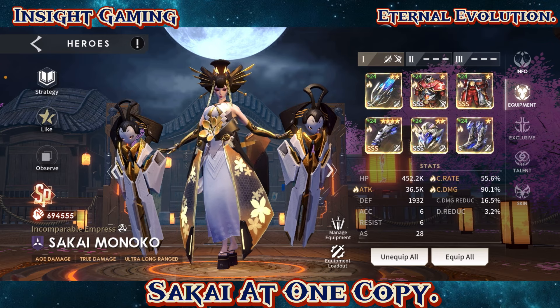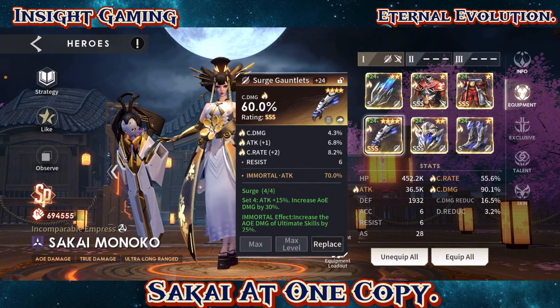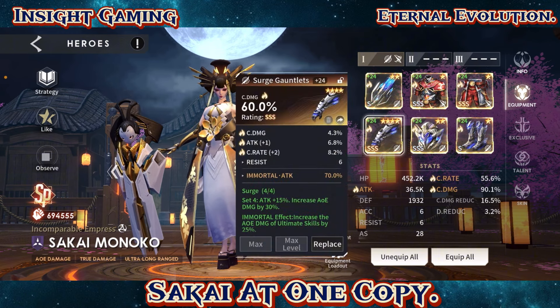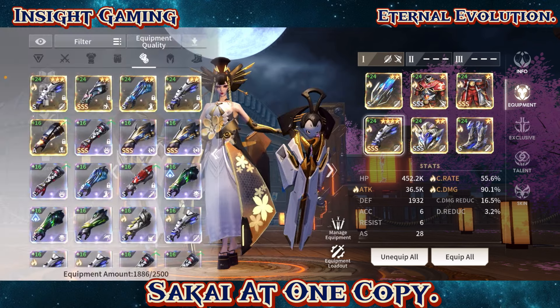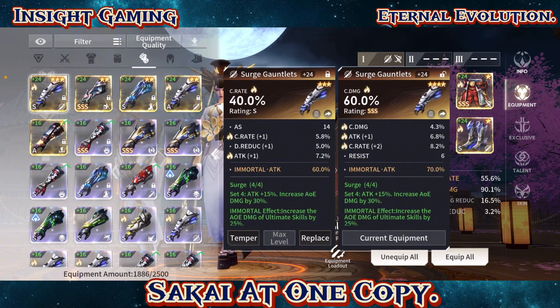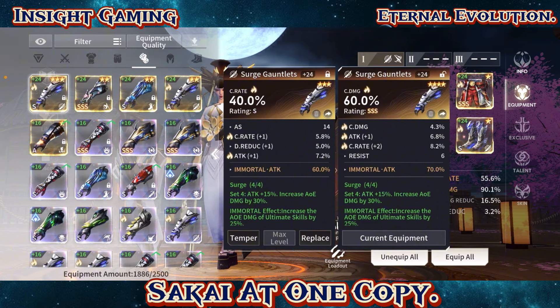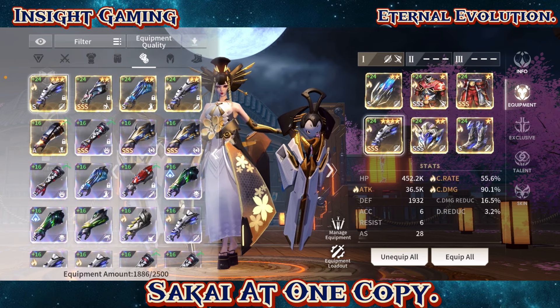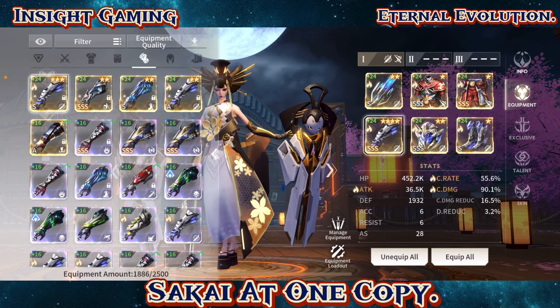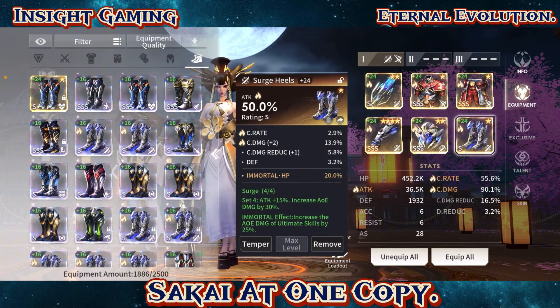Let's hop over to her gears. This is what I'm running on her. I know the crit rate is really low. For this crit damage glove I got plus two on crit rate, plus attack, and some crit damage. I have another one with crit rate, attack, damage reduction, and plus one on crit rate. For right now I'm leaning more towards the crit damage. I don't recommend that though — just go with crit rate here and attack.